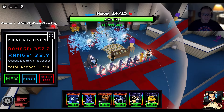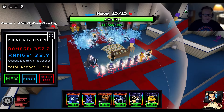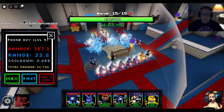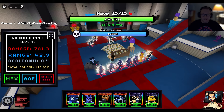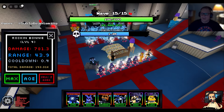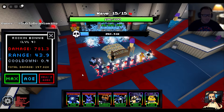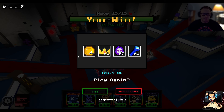It's math time with Bean Gaming. So with PhoneGuy, 357.2 divided by .088, then multiply by three because there's three placements — that's 12,177. And then for the Rockin' Bonnie, we have 781.3 divided by .4, then multiply by five. Actually — hang on, I think I might have messed something up. I don't think the cooldown is working. We're going to check that out in the next game. Pretty easy win.